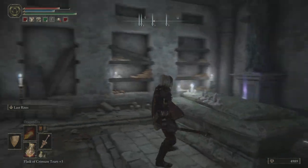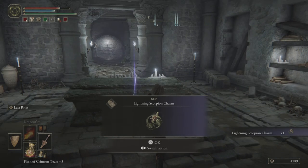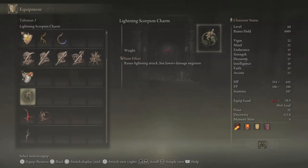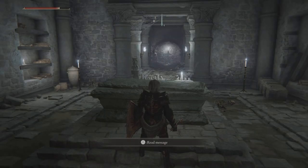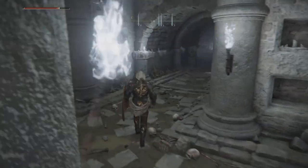This area costs one stone sword key and you're going to get the Lightning Scorpion Charm, which raises lightning attacks but lowers damage negation. If you're not going to use this charm, you could just completely avoid this room — I just thought I'd show it for viewing purposes, but that is what's in the room.